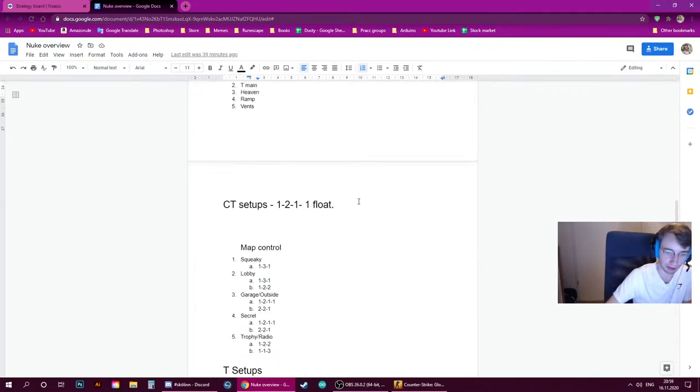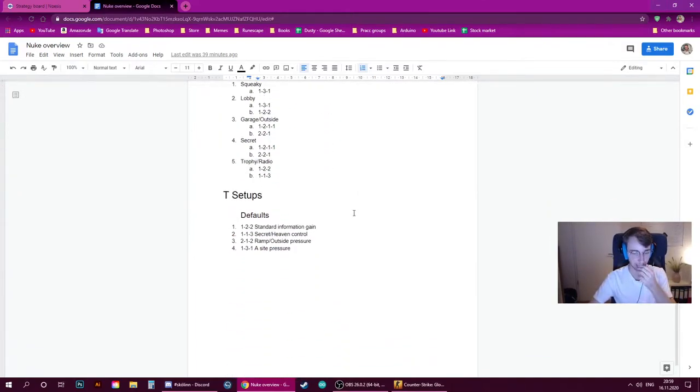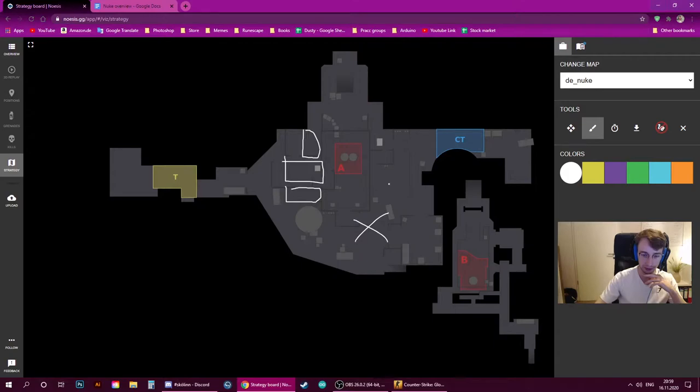This brings us to map control. For the CT side, there are five main areas: squeaky, lobby, garage or outside, secret, and trophy or radio. As a counter-terrorist, it's in your interest to potentially take one of these areas if you're in a little trouble. Your float player can work on this, or it can be done as a team. Having one of these areas frees up a player to easily rotate or allows you to gain more information. Taking squeaky gives you information on lobby. Taking trophy control also gives lobby information. Taking lobby control can force opponents in the trophy area to either push ramp or come back and fight you.